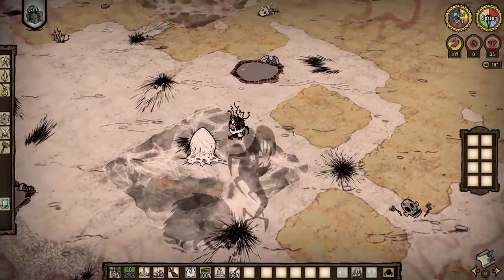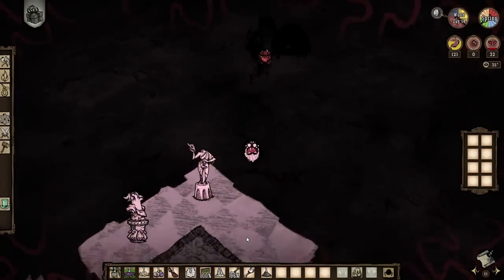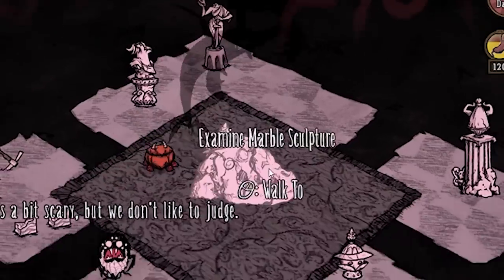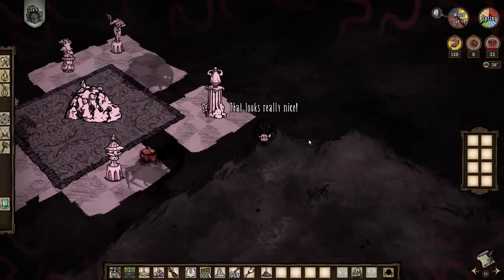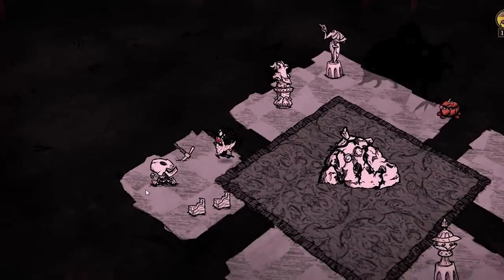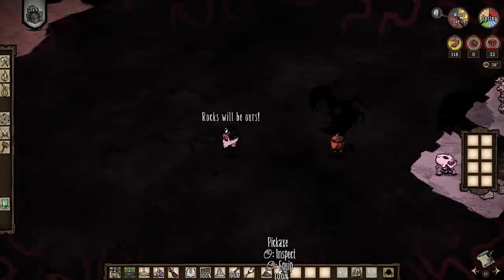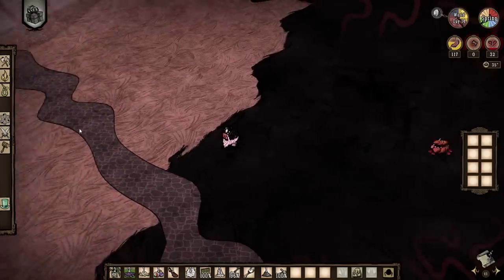Spring is basically the same as autumn because rain is disabled. After three days I finally found the set piece I was looking for — the marble statues. You might be wondering why I would need statues to survive, and that is because there is always a pickaxe that spawns beside them. We can use the pickaxe to enter the caves to survive the final season, summer.